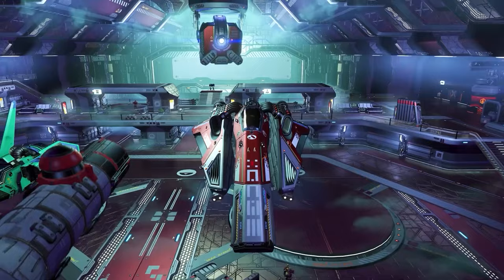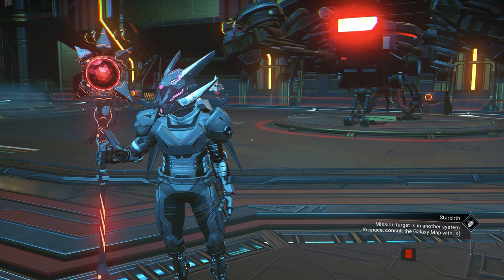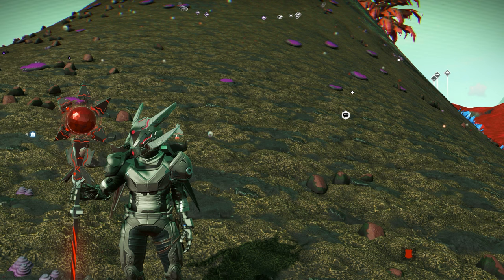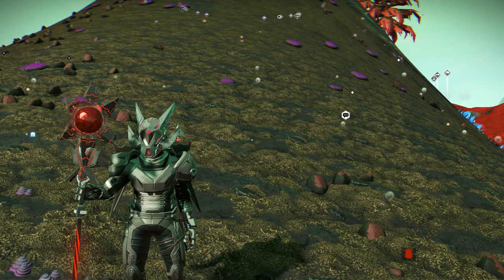I have no idea. We already saw the upcoming new station — I just hope we get a new ship as well. Without wasting your time, we need to get the three chunky boys sentinel ships. Two of them gonna be inside Euclid Galaxy, and the last one I'm gonna show you how.